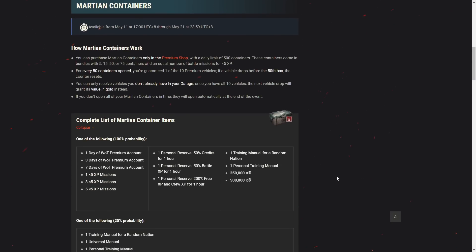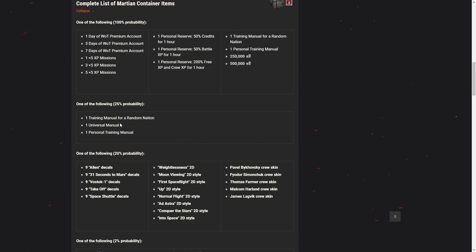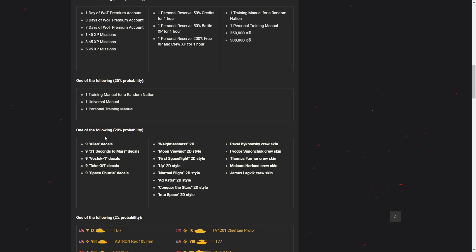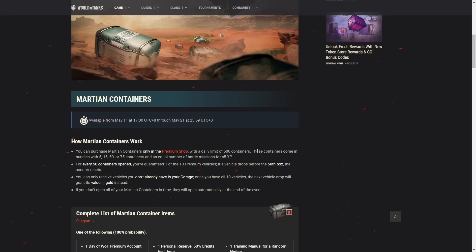The complete list of Martian container items includes 1, 3, or 7 premium days; 1, 3, or 5 X5 missions — I really want those X5 missions for boosting tanks. Credit boosters of 500k or 250k credits. Training manuals — either a random nation manual, a universal 25% manual, or a personal training manual. There's also a 20% probability for different styles, including special crew skins — the astronaut team skins.